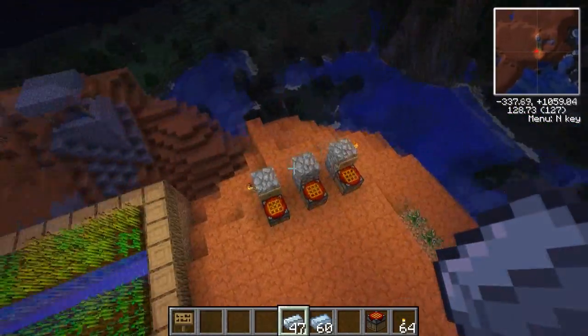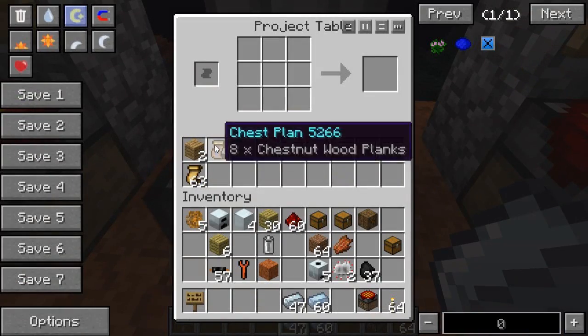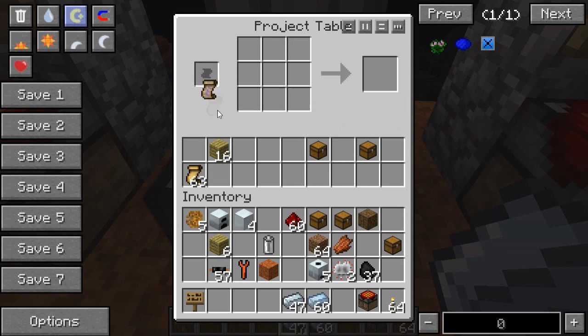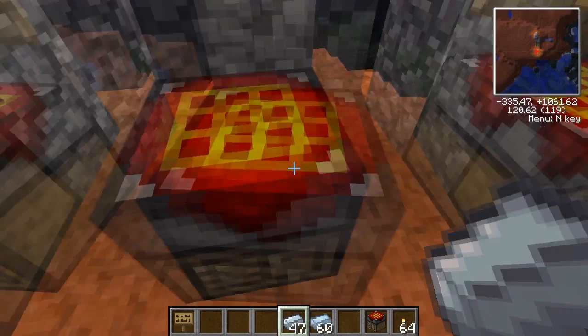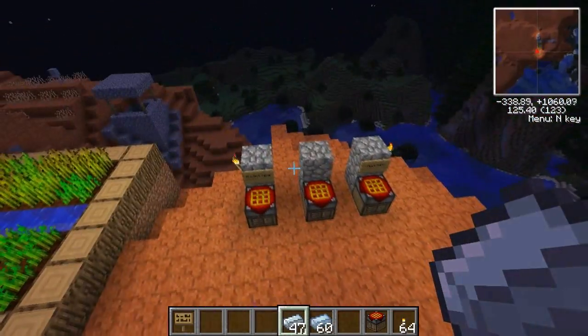This is mainly useful for things you have to make a lot - for example pistons, electronic circuits, or machine frames. Things you need to make so often that use like ten different items. Once you have a plan, say you need to make a chest - put the chest plan in, make sure you have wood in the inventory, and bam, chest. Or another one, bam. You could also make a plan for a crafting bench, and quickly see if you have wood or if you can make it.